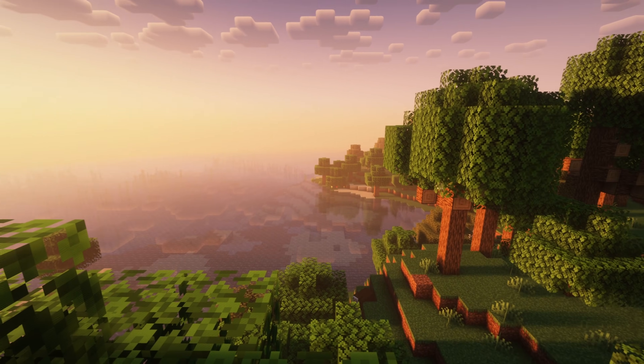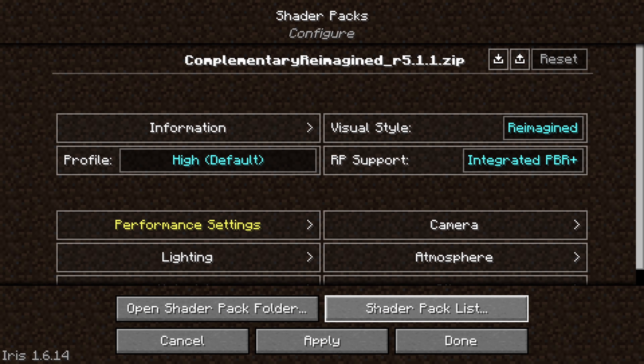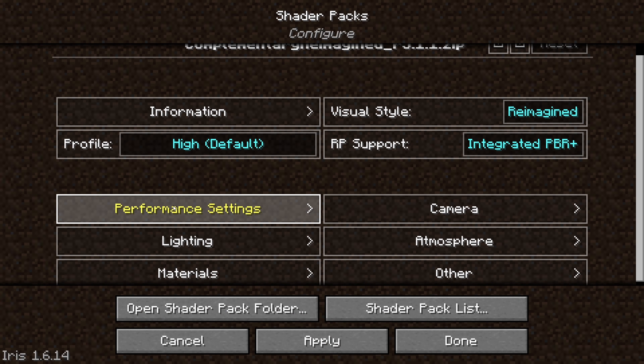Now you could leave it at that, but if you run a potato or you just want better frames, continue. Go to Shader Pack Settings and then to Performance Settings.